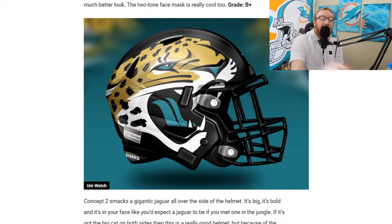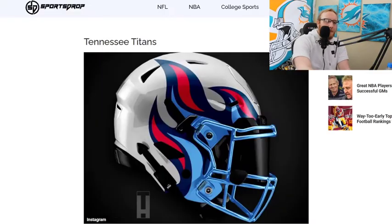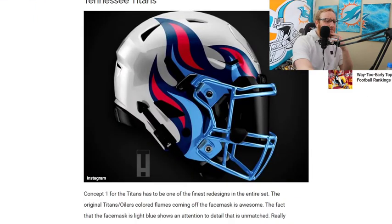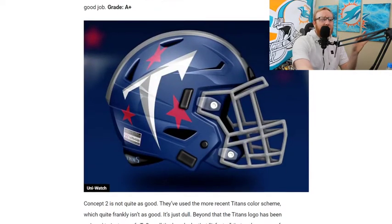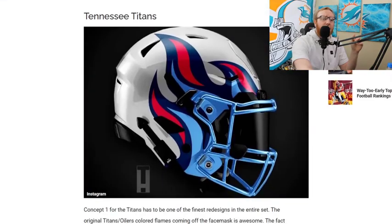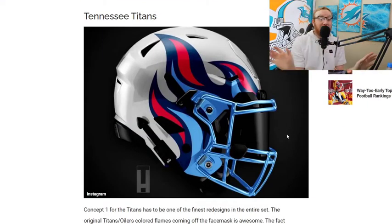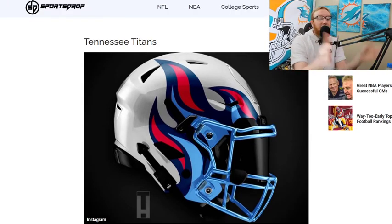Tennessee Titans — absolutely fantastic helmet. A white helmet with big flames coming off the face mask, looking real good. It's damn close to the Bucks helmet. The blue face mask is absolutely fantastic. Concept two is not bad, but concept one is better. We're still going with the Bucks over the Titans, but the Titans is the second best we've seen so far. These helmets need to be implemented — all of them are better than the originals.